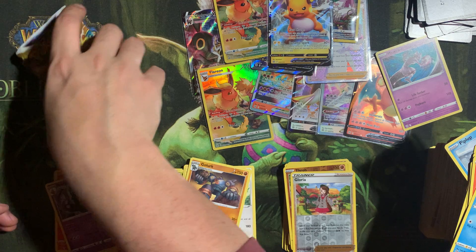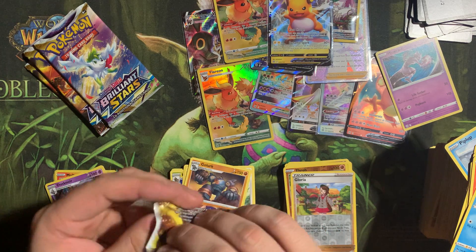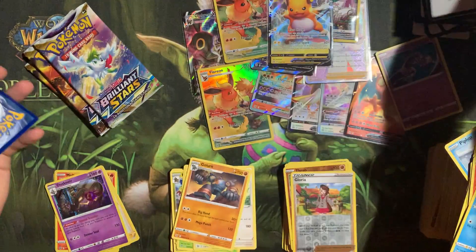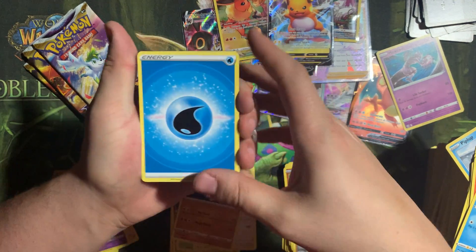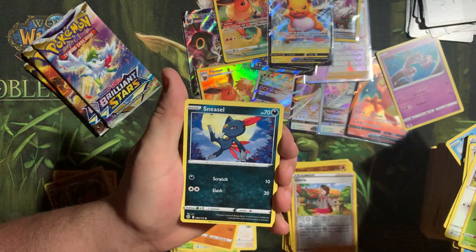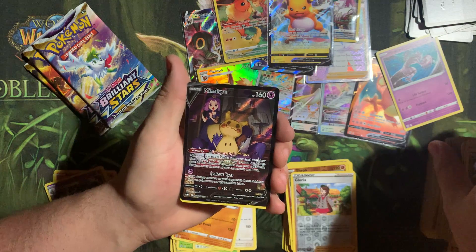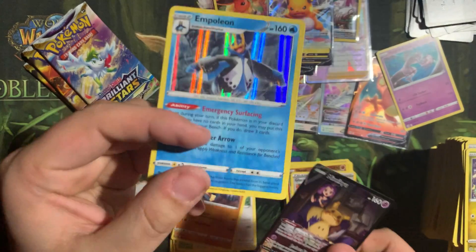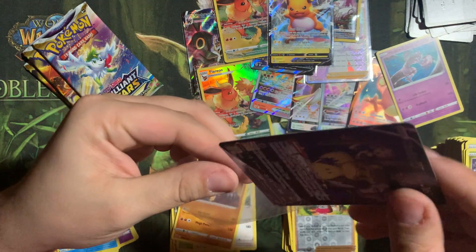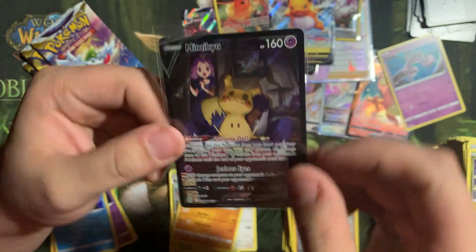My hits pile has just overwhelmed me now — it's just a smorgasbord. I honestly wasn't expecting this many hits, but I'm more than happy to welcome them into the collection. Executor, Choice Belt, Staravia, Turtwig, Sneasel, Plink, Spirit 2, Exu — oh my gosh! I'm going to put this holo up right over here. Mimikyu V! Oh my gosh, absolutely beautiful card.